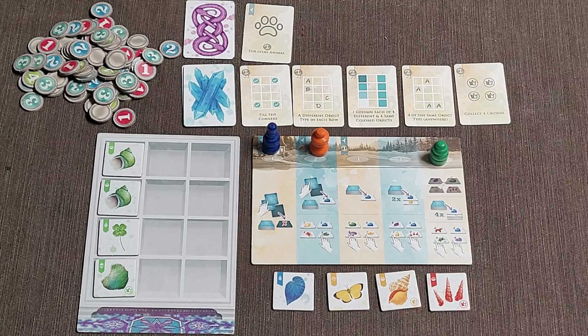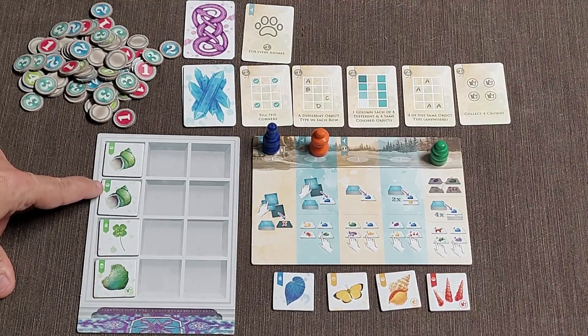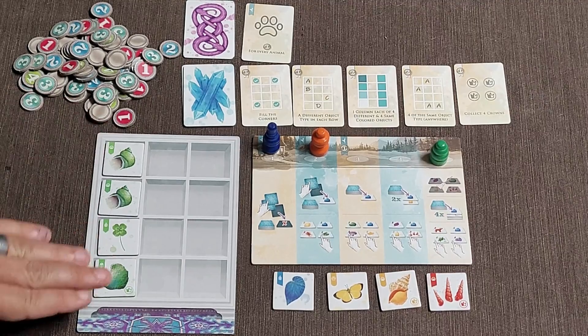The tiles themselves have two different characteristics: one of them is color, and the other is type. The type is going to be listed on the tile — for example, this is a picture of a seashell, so that is going to be a type.